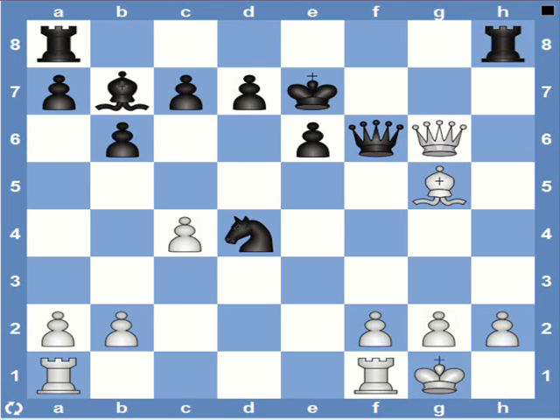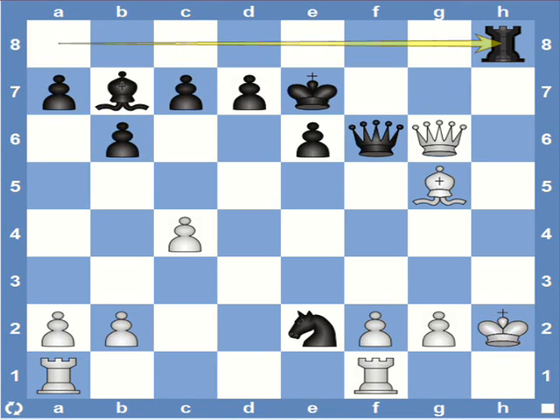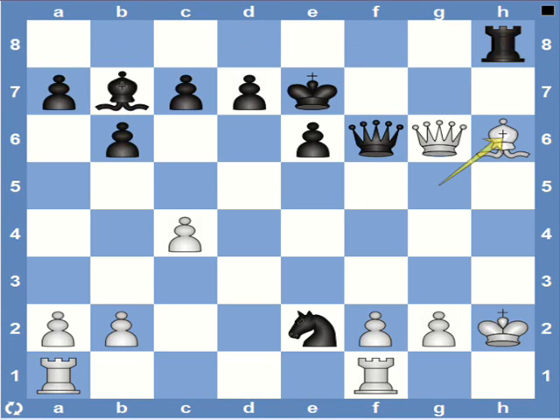Here again it's black to play. It's very similar to the previous position, so I'll go straight into the solution. Black plays knight e2, check. After king h1, then rook captures h2, check, and king captures rook, and then rook h8. White can make an interposition with the bishop or the queen, but these don't really help much — they just delay the mate. In the end, we arrive at the same mating pattern with queen h4, mate.